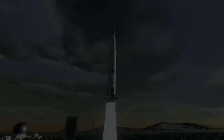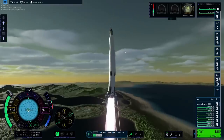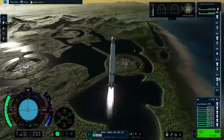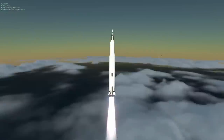Number 1: Joint rigidity. Wobbly rockets are back in a big way and there is no auto-strut feature in the early access version of KSP 2. A blatant oversight if you ask me, and many of you commented on my last video that you all hate those wobbly rockets like I do.